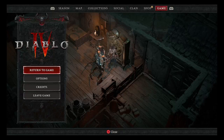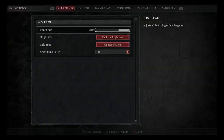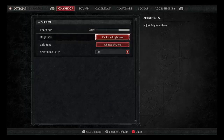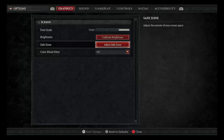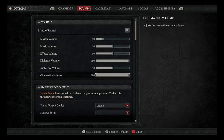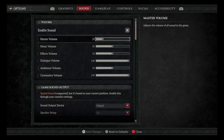In the game options, the first one is Graphics. I'm old and half blind, so my fonts are all set to Large. You calibrate your brightness — I left it where it is because my monitor is pretty good. You adjust your safe zone; I had to adjust it a little because I'm using a TV monitor after my other one had issues with HDMI signals. For Sound, I've got dialogue and cinematics pretty loud and everything else turned down, so I can have the volume on my headset turned up without getting blasted.